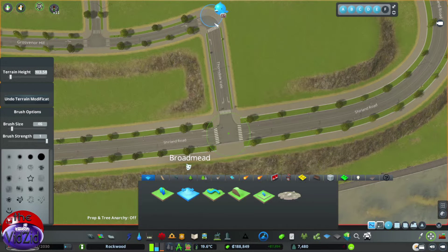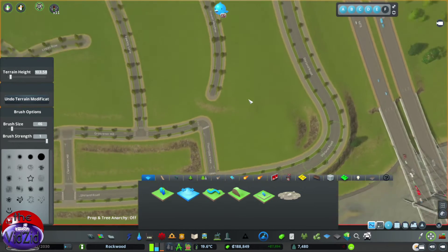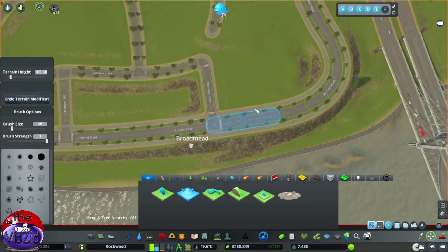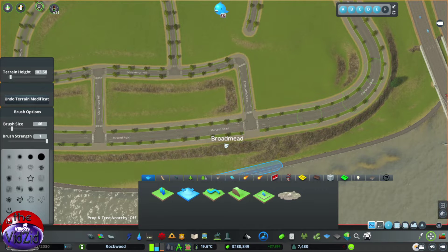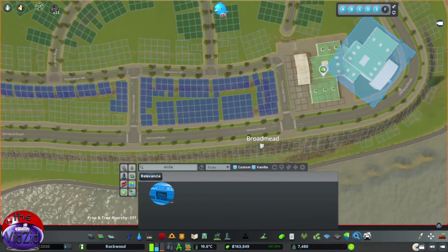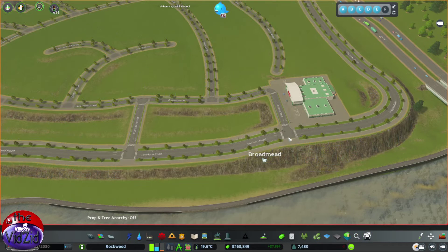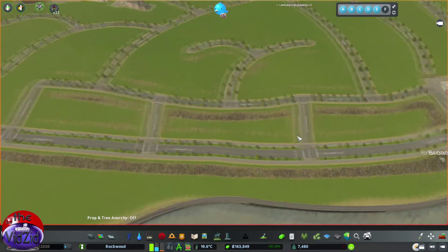Control and H to that height so it brings it up. Let's take that one, that one, and that one - Control and H to that height so the land all levels out. Fantastic, that's what we like to see. And then back to the Find It mod and back to our Asda store. There we go - now it sits properly. Couldn't have it sitting up in the air like that, that was just stupidly wrong.